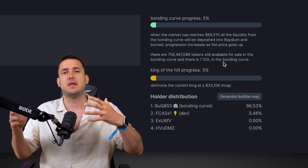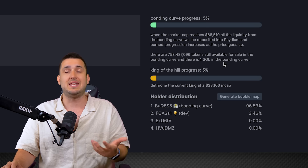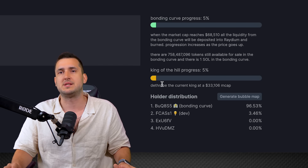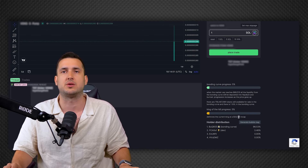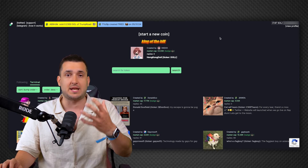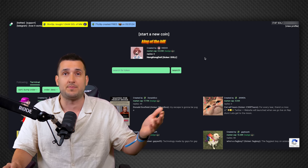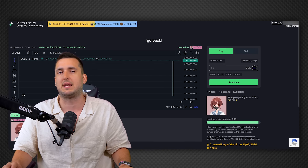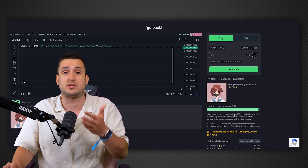Once you launch your meme coin, you want exposure, right? Pump.fun has something called 'King of the Hill' — it's the highest market cap project on the platform at any given moment. You need to dethrone the current king at around $33,000 market cap to claim that spot. On the main page the King of the Hill is featured prominently. If you click on the current king, you can see it's pumping with 96% bonding curve progress, meaning it only needs 4% more to be listed on Raydium.